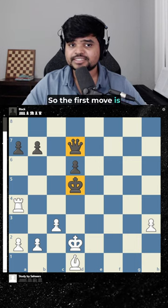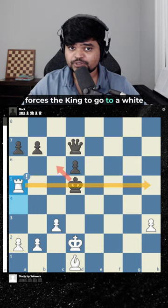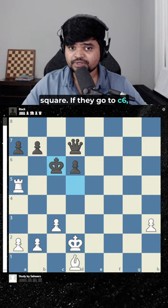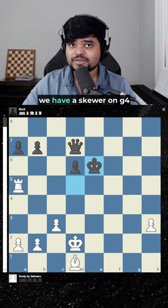The first move is rook a5 check. This is a good start because it forces the king to go to a white square. If they go to this one, we have a skewer like this. If they go here, we have a skewer on g4.